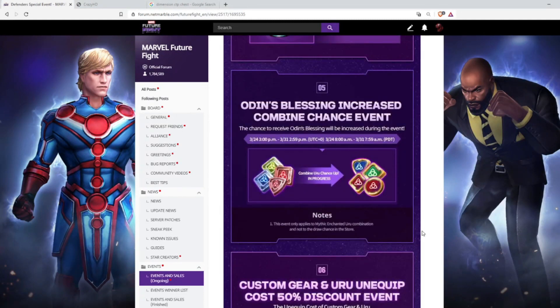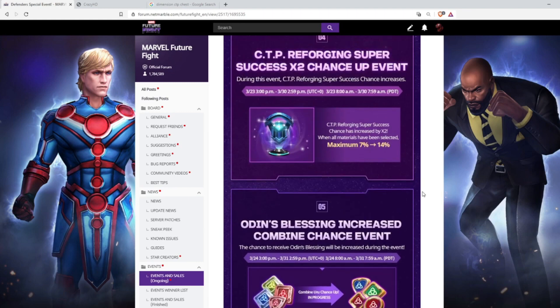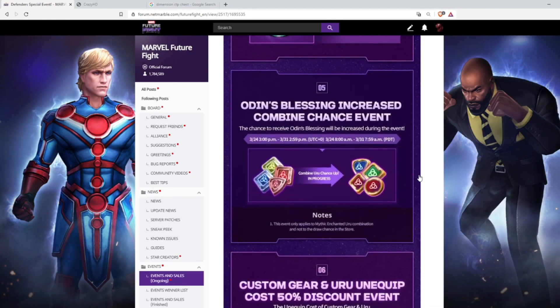At number five, we have Odin's Blessing Increased Combine Chance event. This is very good for me because I need Odin Blessings right now. This event requires lots of gold and urus, so I will combine it with the Gold Bonus Mission event to get the rewards and two or three Odin Blessings for some of my characters. However, I don't recommend this event to players who don't have much gold on their account.